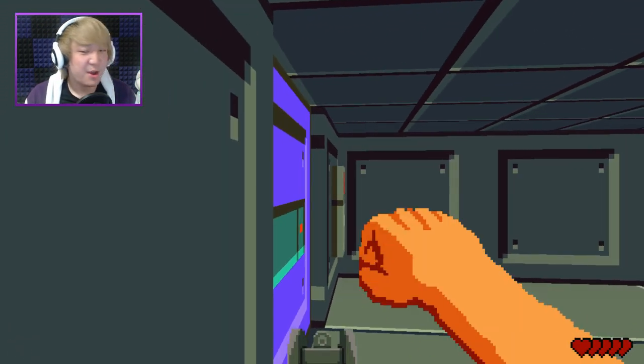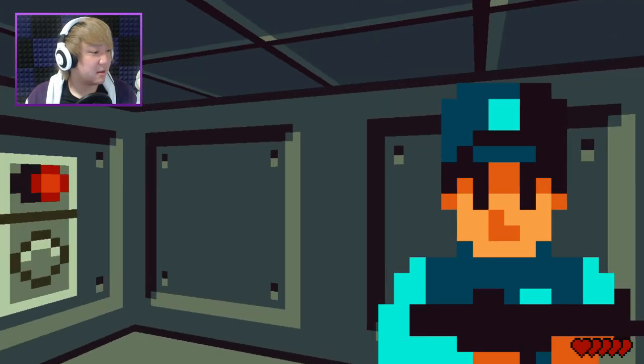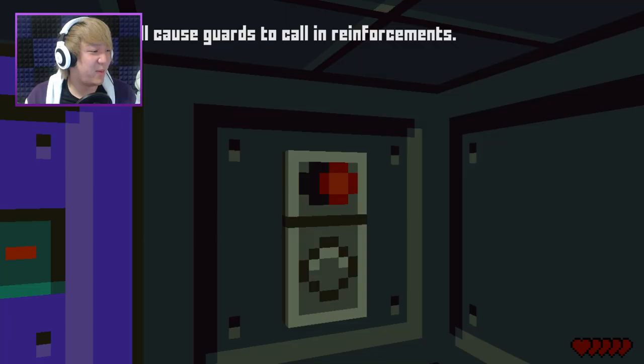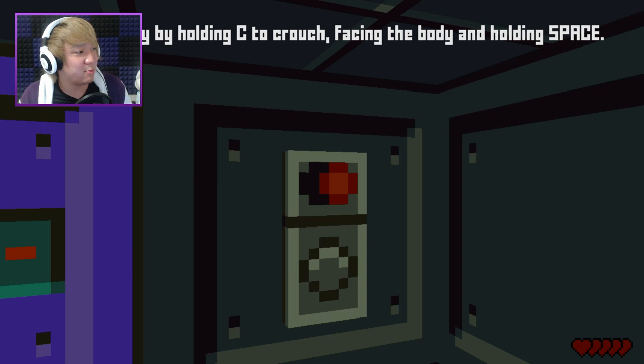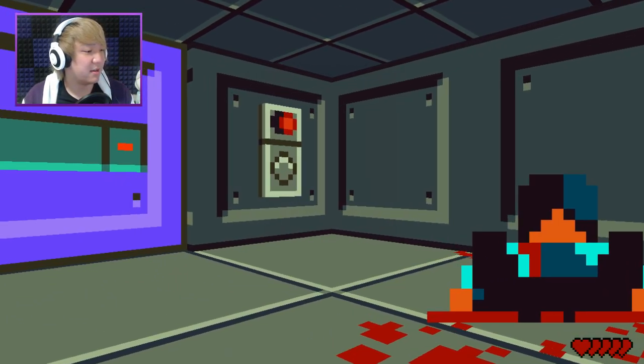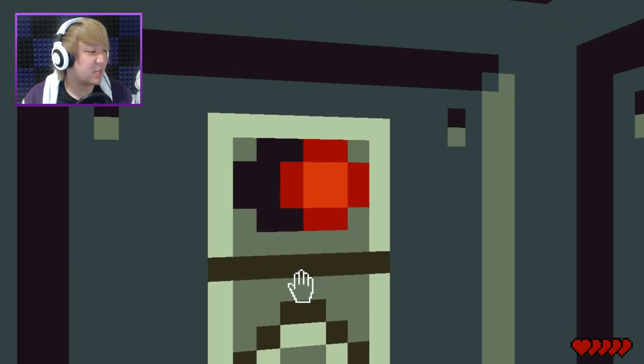Look at that little punch. Boop boop boop boop. Goddammit! I just walked in and punched the hell out of him. Dead bodies will cause guards to call reinforcements. Drag them away by holding C to crouch, face the body, and hold space. Come on, you're coming with me buddy. No, I'm just leaving you in there. I don't care.